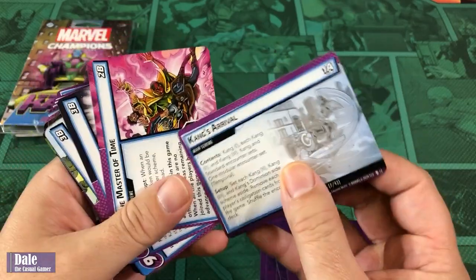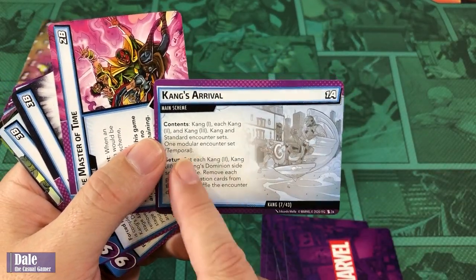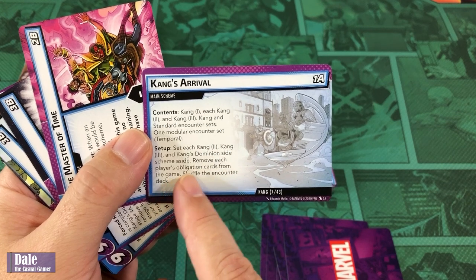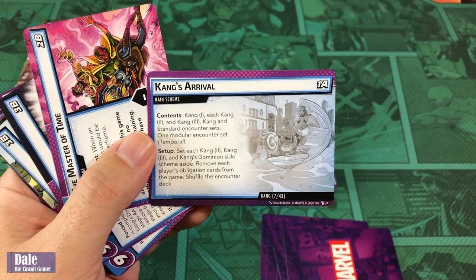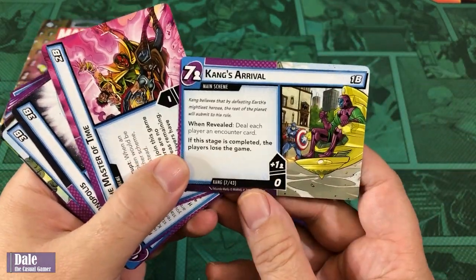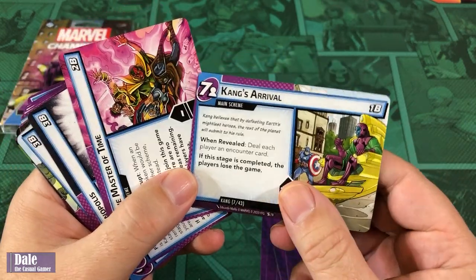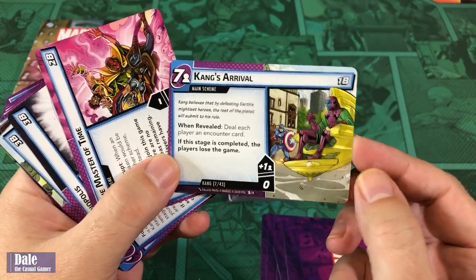Our schemes — starting with the A side. It tells us what to do with our Kangs, recommends the Temporal set, sets Dominion side scheme aside, and removes players' obligation cards from the game so we're not putting our individual cards in. Shuffle the encounter deck. 7 threat per player. When revealed, deal each player an encounter card — not my favorite way to start a game.